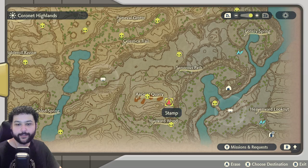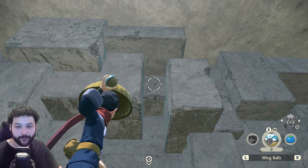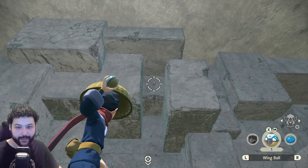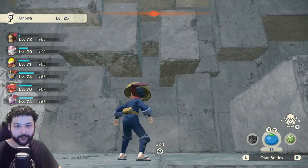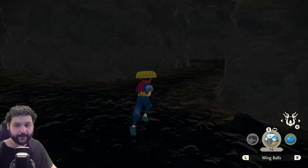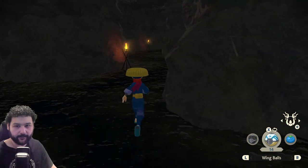Next up is Unown J, which is found within the Ancient Quarry underground. You want to go underground to get this one, and in the middle of the quarry use a wing ball or jet ball to hit this Unown — it's sort of right in the middle of the room. Next up, in Wayward Cave in Coronet Highlands, we're going to go through the cave and make a right, then another right, then a hard left.